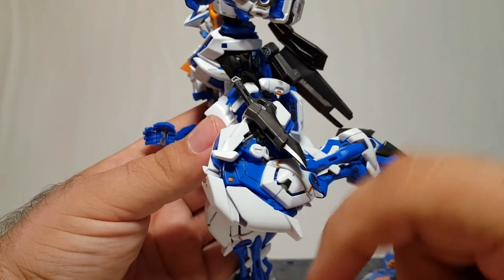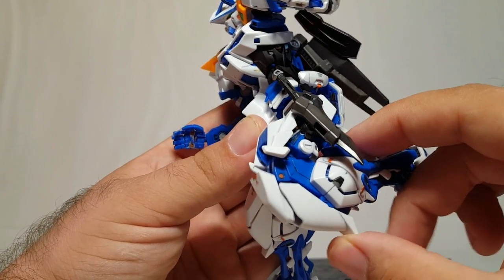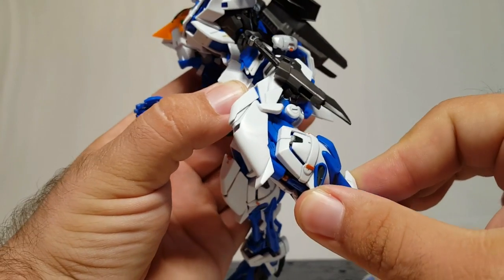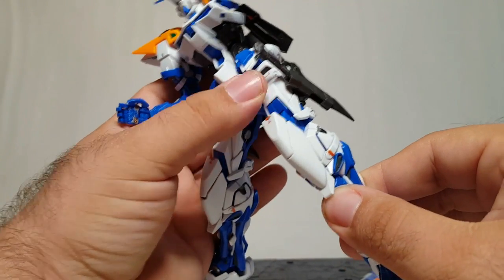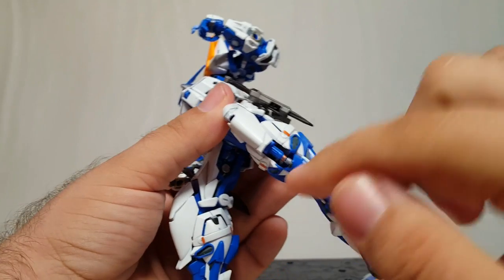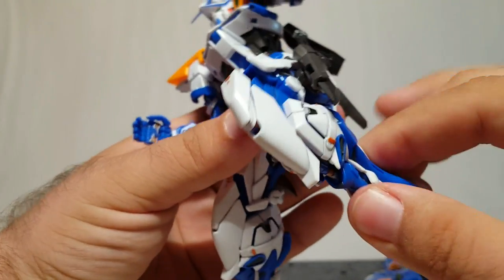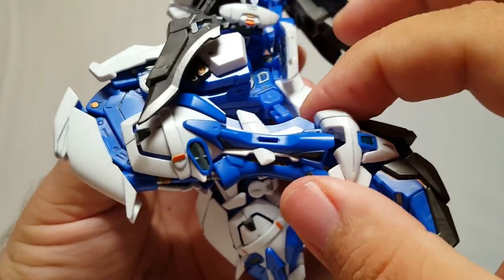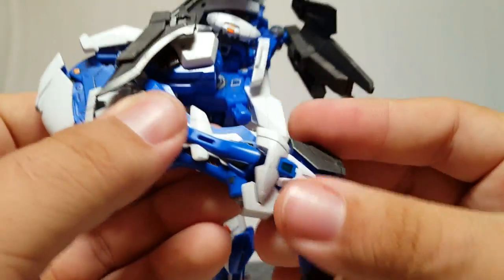You can get some thigh swivel but only about that much before it runs into everything else. These little holsters are on a ball joint and can go all the way around. Being an Astray, it has ridiculous, ridiculous knee and leg articulation — there's a joint here, a joint here, and technically this armor slides, so it's almost a triple-jointed knee. All of that armor moves with the joints as it goes — it's ridiculous how far that can go, really only limited by the armor binding up.